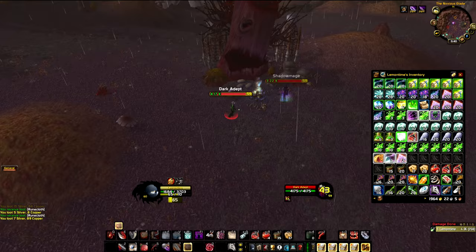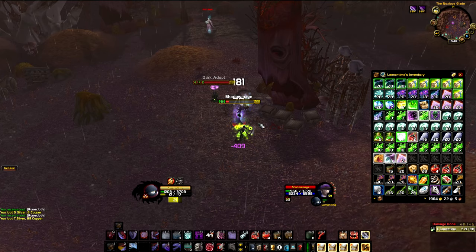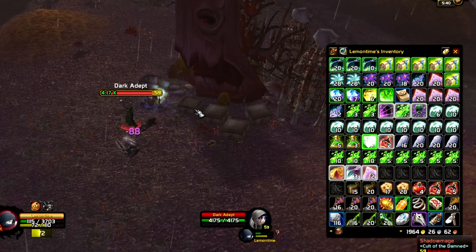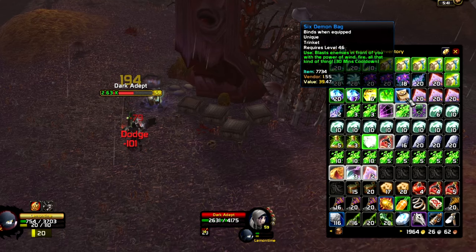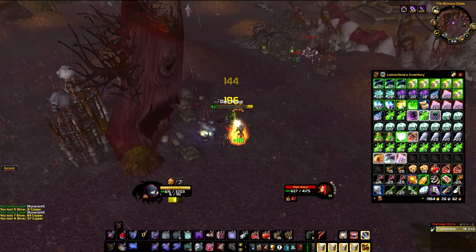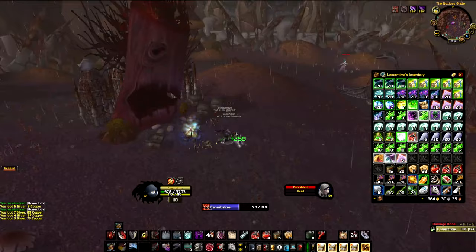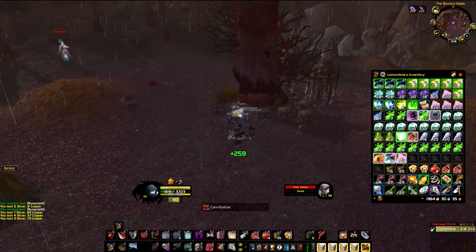Another chest can spawn right here next to those two guys. Remember that only the humanoids — the Shadow Mage and the Dark Adept — drop the Shadow Protection Potion recipe. I never got an Epic from here, but I have gotten nice things from the chests — like an Orb of Deception and recently a Six Demon Bag. The mobs do more damage than the other spots, so pay attention. The Adept stuns you, which is nasty. The Shadow Mages have a nasty Shadow Bolt which you should interrupt if you can.